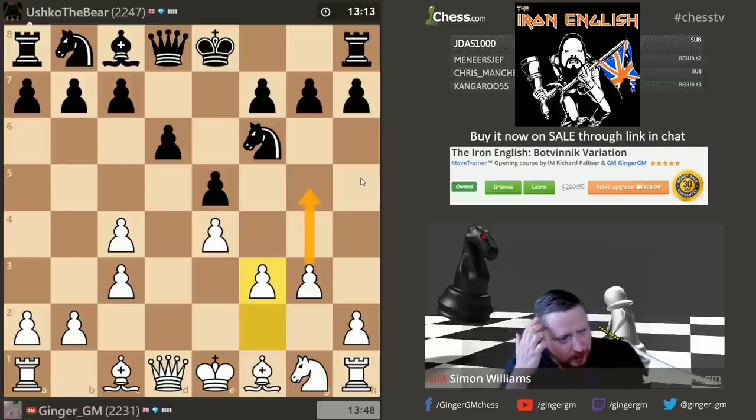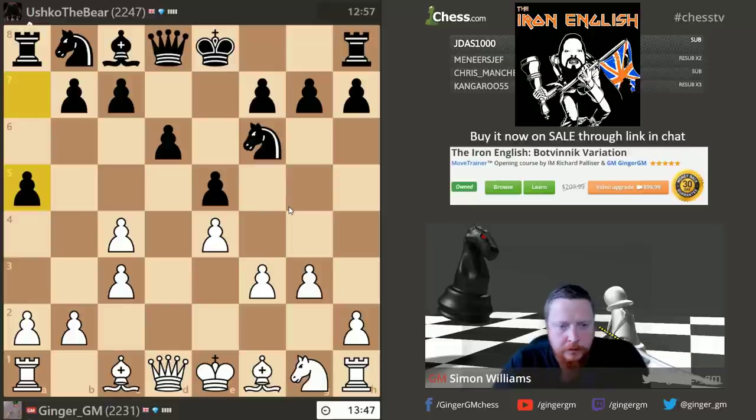Any opening can be interesting — everyone thought the London System was very boring, until people started playing it to attack. With the English you get a very good positional foundation where you can't get attacked. If black tries to attack you, he will often get into a bad situation early.